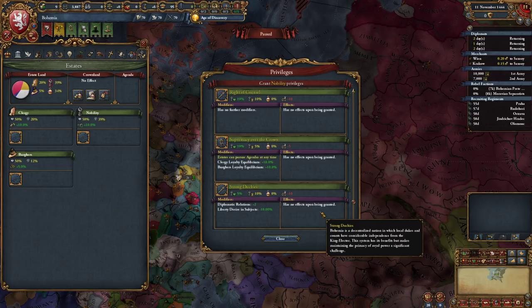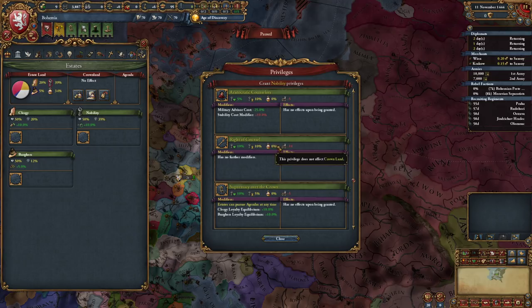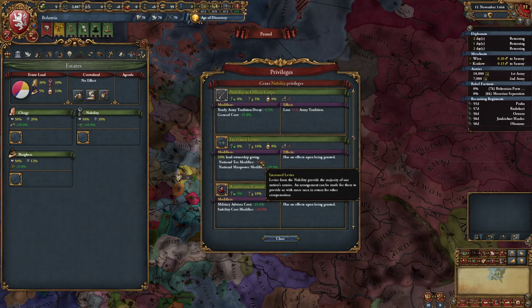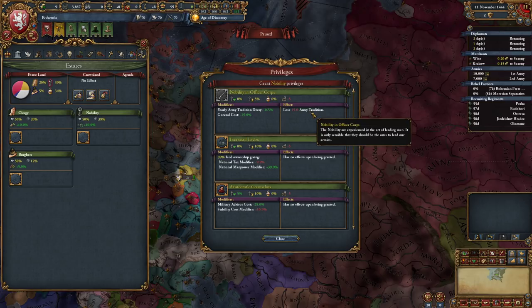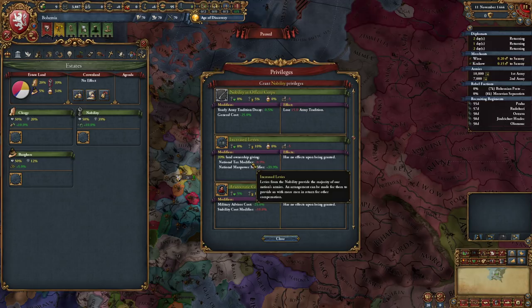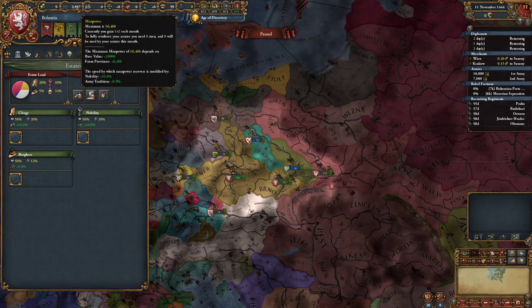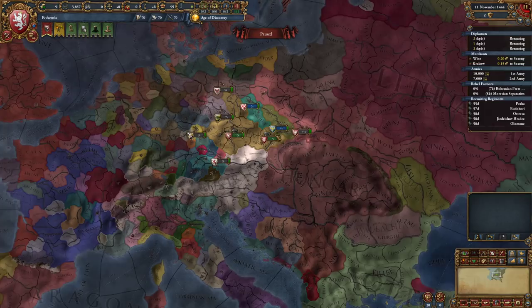You could do different privileges with these guys - it's actually pretty interesting. It gives you different bonuses: max absolutism, right of counsel, won't close to a change of 10%. So it's not the same thing as like taking money from them. You can have general costs, lose military tradition, increased levies - national tax modifier goes down but you get more manpower at 40%. That's nothing to scoff at. Our max manpower right now is actually 16,000, which is pretty small. So that's kind of interesting but we're going to play it kind of slow.